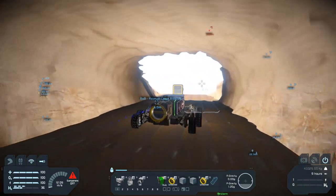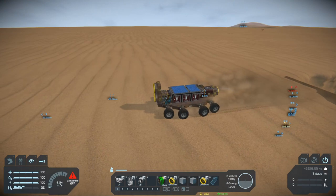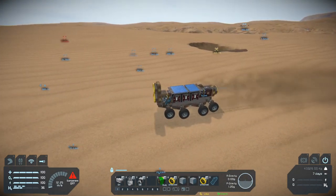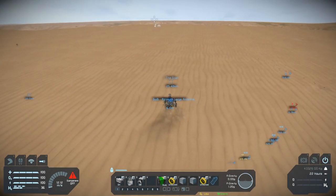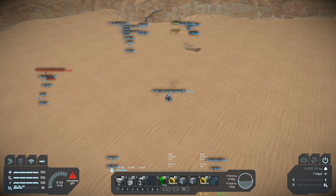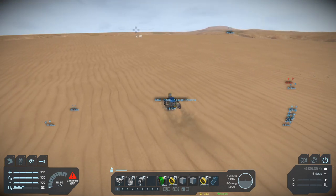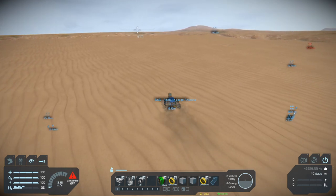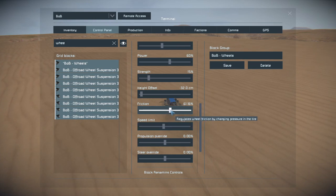There are obviously some blocks still on the walls from the projector because I made some mistakes, but we come out on the surface. So I want to kind of drive around a little bit here and show you guys. I think it's this way. So hold on. Wheels.